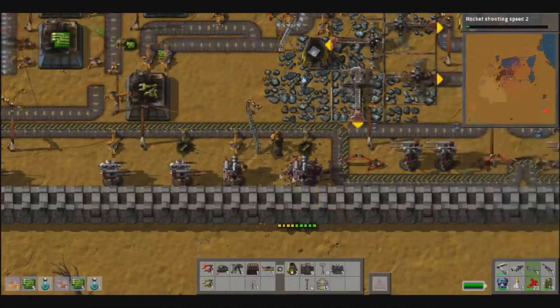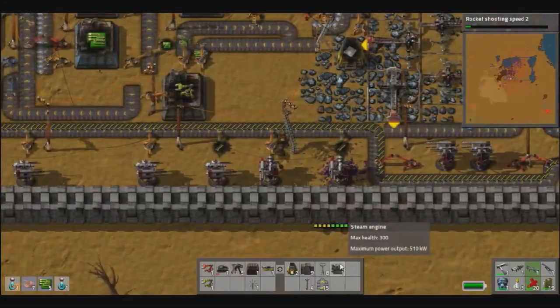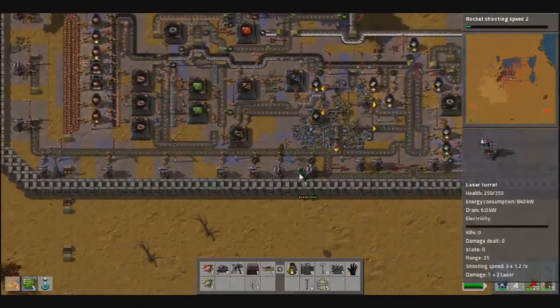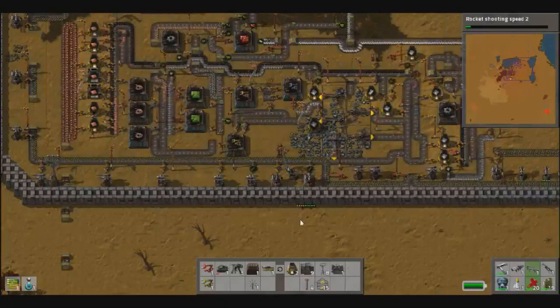Let's get a couple more turrets out. I feel like the enemies are pressing for a weakness and they've found one. I don't like that.